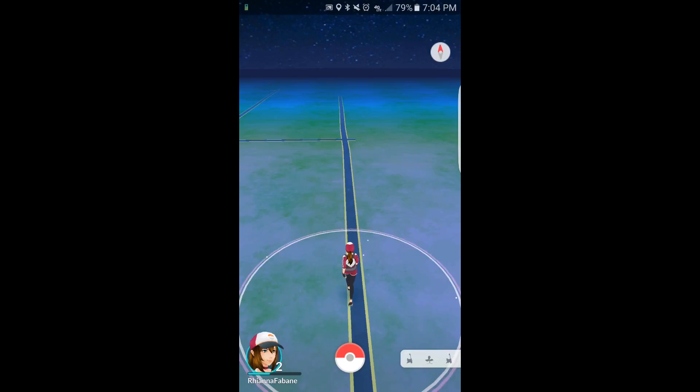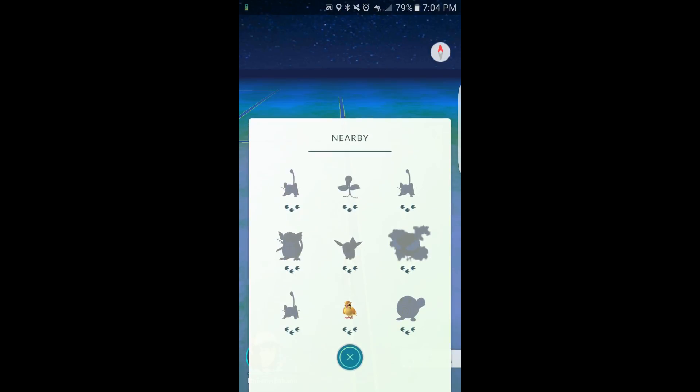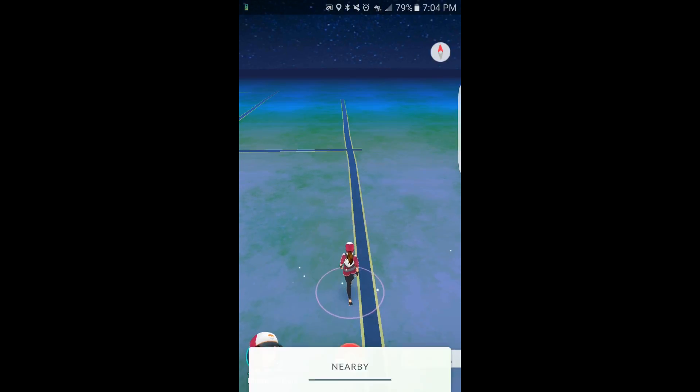As you're walking, you'll feel the phone vibrate — and that means there's one near you. There's a Ghastly near us! That's cool. Looks like there's a lot near us right now — there's a Rattata. I want to catch the Eevee. An Eevee, you can evolve into any type of Pokemon as long as you have the right crystal.